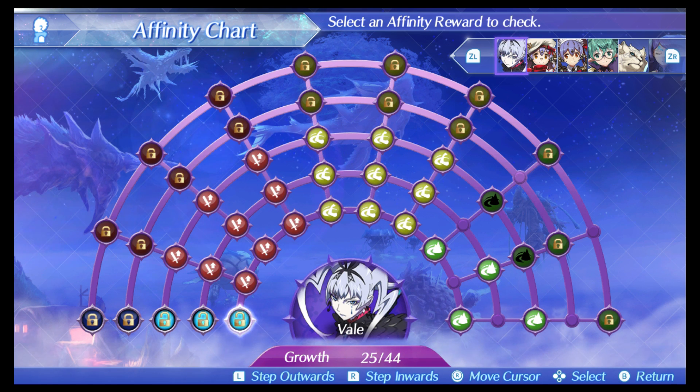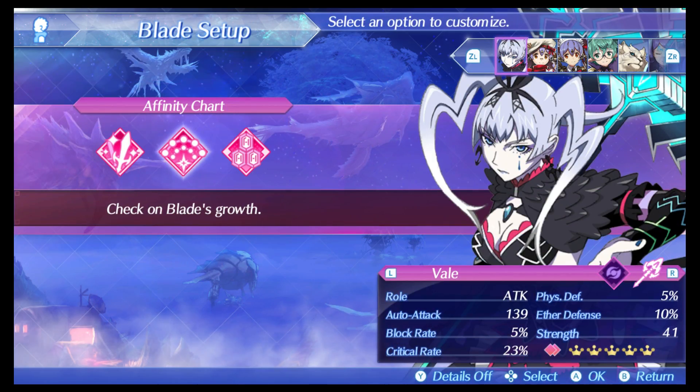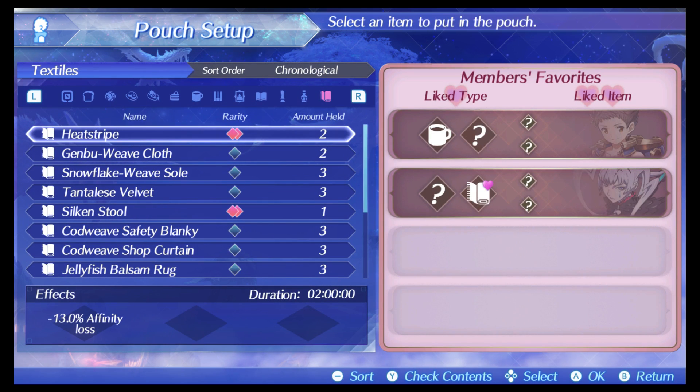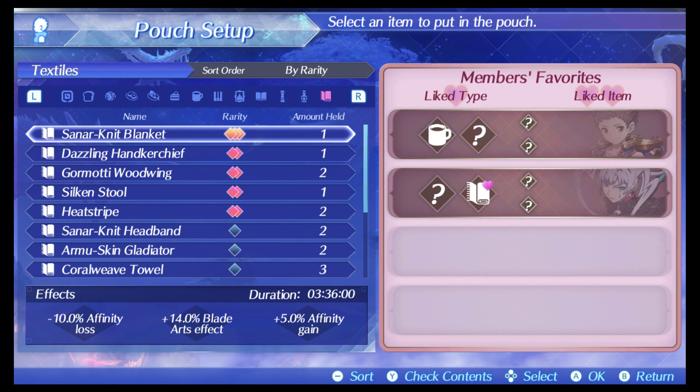The rarer the items the better. Now I can't tell you which materials each blade likes — that's for you to figure out — but they do give you hints. For instance, this blade says 'use looms to weave gorgeous fabrics,' so that got me thinking about fabric, and it does look like a piece of cloth — textiles. That's how I figured out she likes textiles, and those are the items that raise her trust.